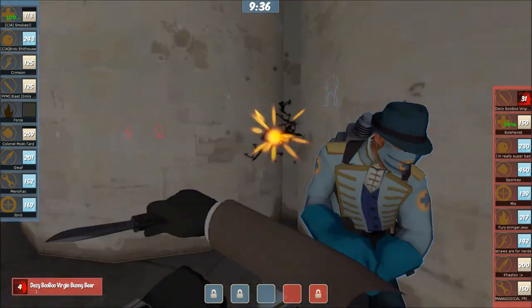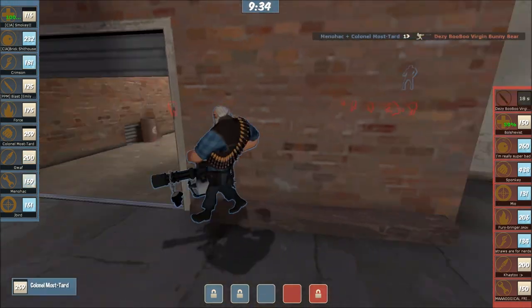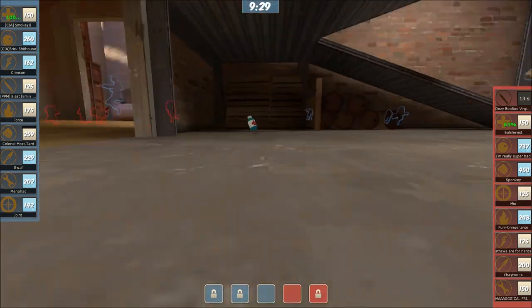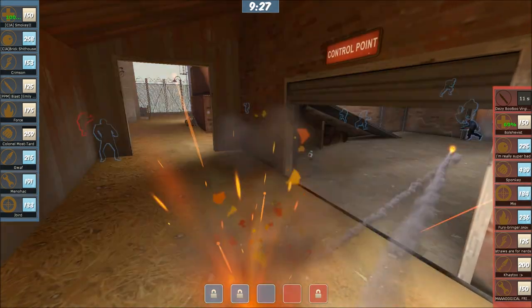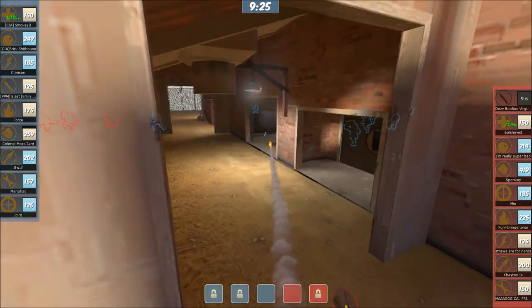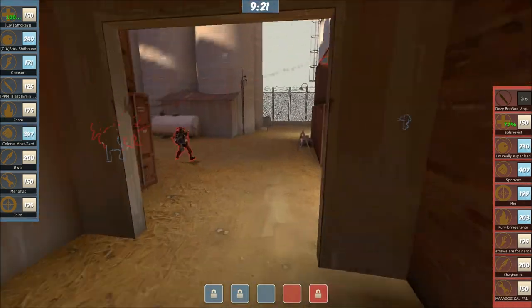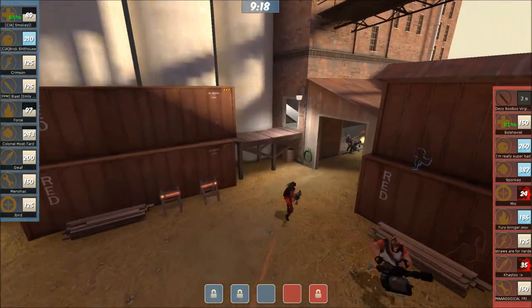He runs right into the Demo, but the Med's healing. He actually ends up giving 25% charge to Smokey, so now he's at Uber. That should be enough to push through. Soldier popping around - there's a Demo on one side and Soldier on the other. You've got a flank on one side and your core on the other, and this is definitely the stronger position because of the poke-out.